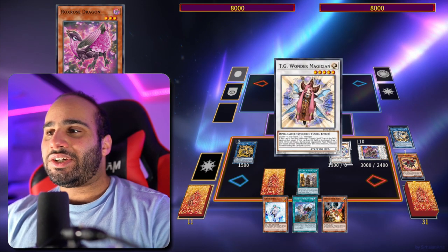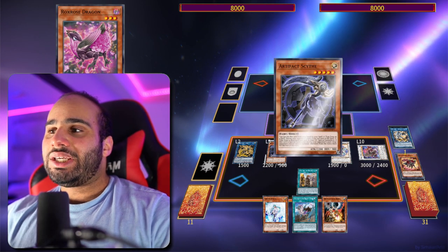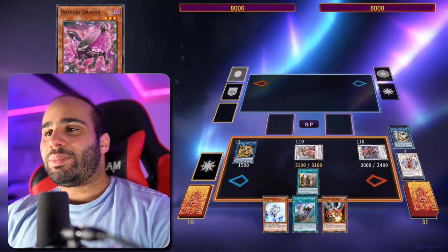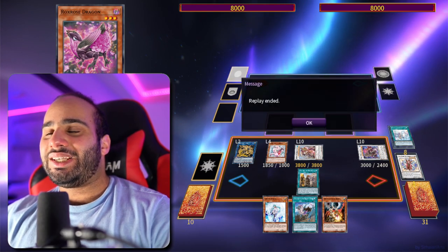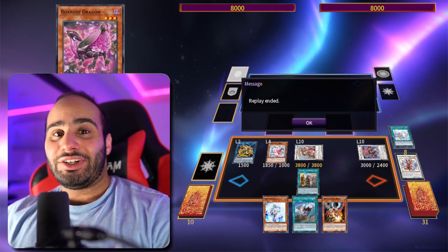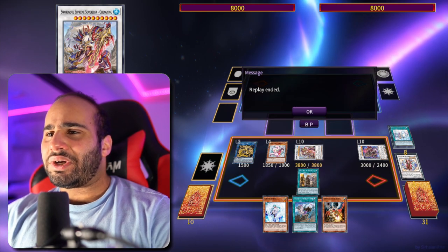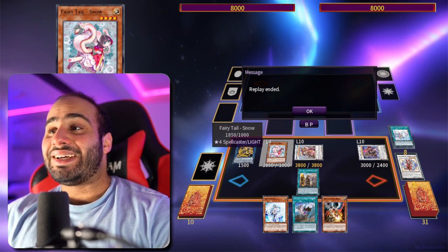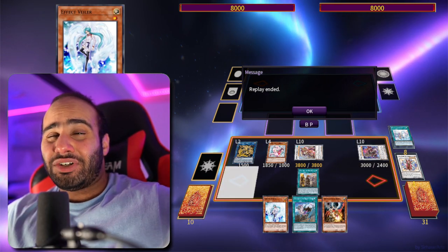Past turn, Fairy Tale Snow is in my graveyard and I'm set up to Scythe-lock my opponent. I already have Baroness so I might as well make Cheng Ying too. Cheng Ying is actually really nasty when you have Fairy Tale Snow — you get to revive Fairy Tale Snow, Book of Moon a monster your opponent controls, then trigger Cheng Ying's effect to banish a card they control as well as one in their graveyard. Non-targeting, non-destructive removal with a Book of Moon, Scythe-lock, and omni-negate — and this was a hand that wasn't even that great.